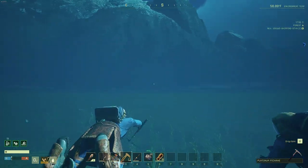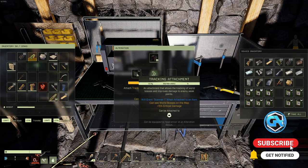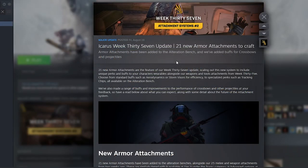Hey guys, I'm GameAdvisor, and welcome back to another Icarus update video. Today, we're going to be covering update week 37, which is called Attachment Systems Number 2. The most prominent thing that comes out with this update is going to be the 21 new armor attachments. These new armor attachments can do some pretty impactful stuff, so let's just go ahead and jump into talking about them.